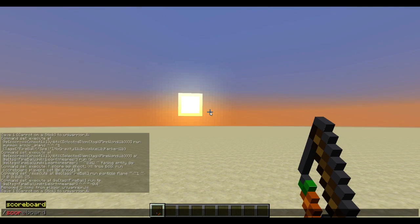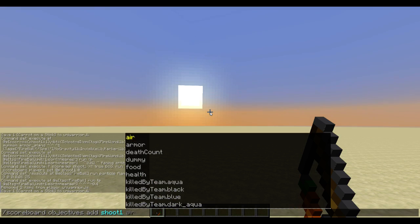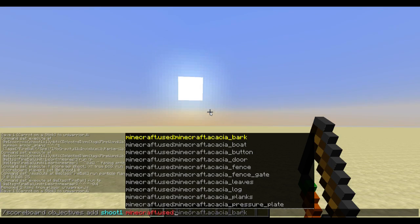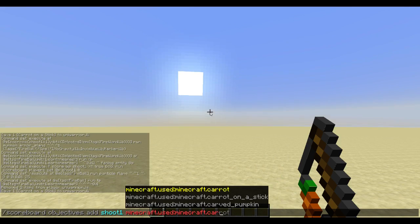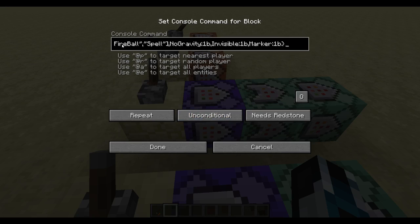So there is a scoreboard thing you can do: scoreboard objectives add, the objective called shoot one, and it was minecraft.used_carrot_on_a_stick. Whenever I right click with this, I add up by one for that score. So that's how this loop command detects if I just right clicked with it and if the current item I'm holding has a tag of a fire wand.